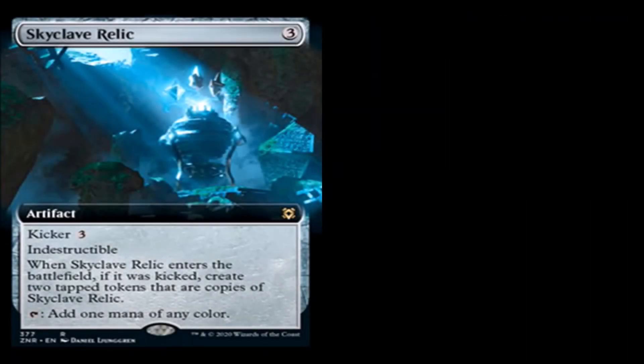Skyclave Relic: three generic mana for an artifact, rare. Kicker: three generic. Indestructible. When Skyclave Relic enters the battlefield, if it was kicked, create two tapped tokens that are copies of Skyclave Relic. Tap it: add one mana of any color. For three mana you have an indestructible mana rock that makes one mana of any color. For six mana you have three of the same relic. That's pretty good. It probably should play in Commander, but maybe even in standard too — and it's indestructible, which is another good thing.